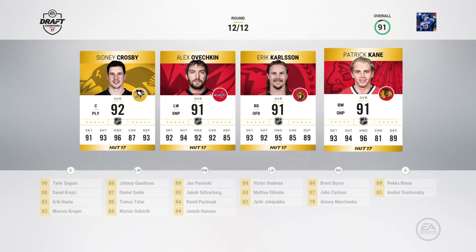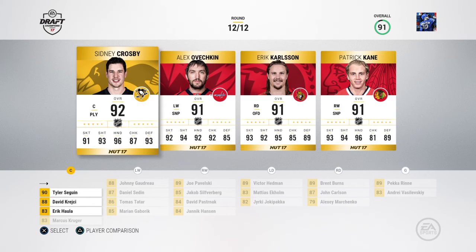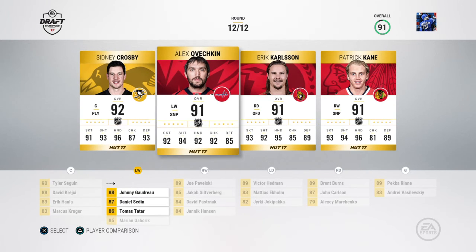I want to go Fleury. So let's see what we get for the final pick — probably Crosby or Ovechkin. Yeah, it's kind of like we get the World Cup Crosby, but oh well. So what are our lines like right now? It would be Seguin, Gudrow, Pavelski, Krejci, Sedin, Silfverberg.